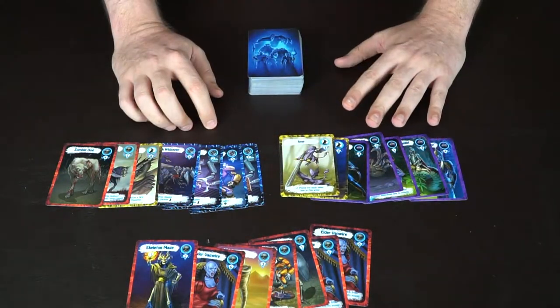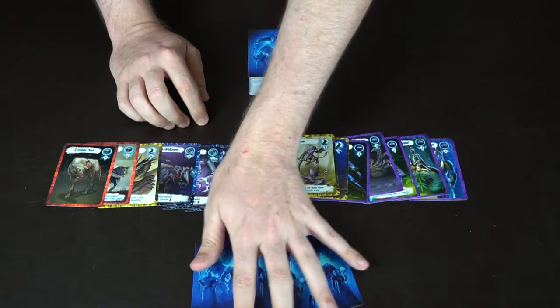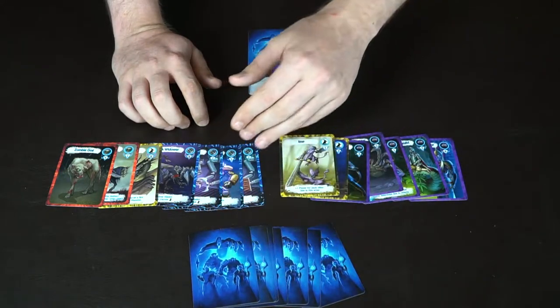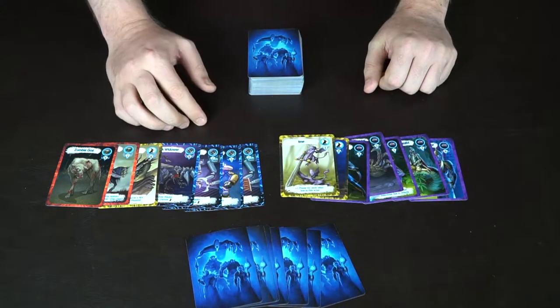At any point in time you can choose to lock your hand. This player has all red, so he's pretty happy and will lock his hand in, meaning no more trades will come from him. When you lock early, that means whenever you have a tie or a special ability that you can use, you're going to be the one who goes first or wins that tie.